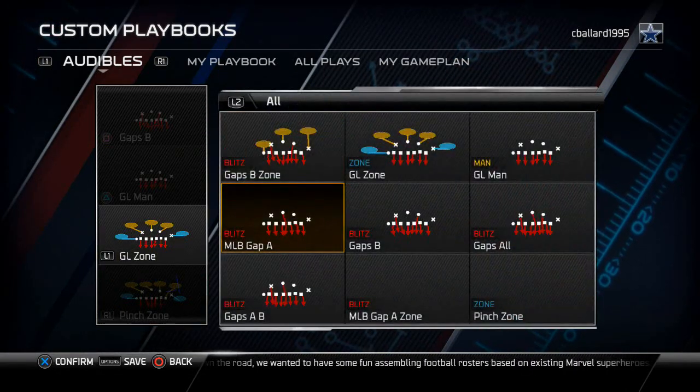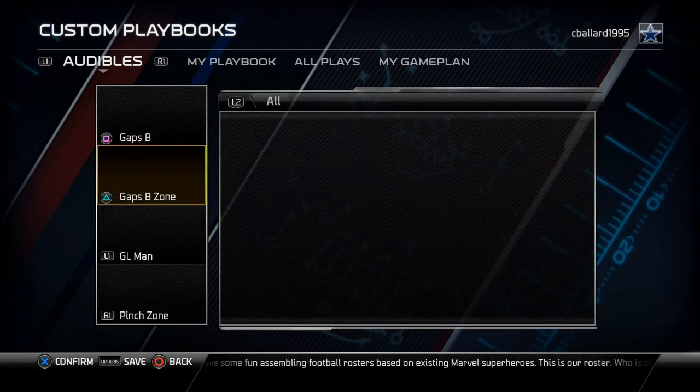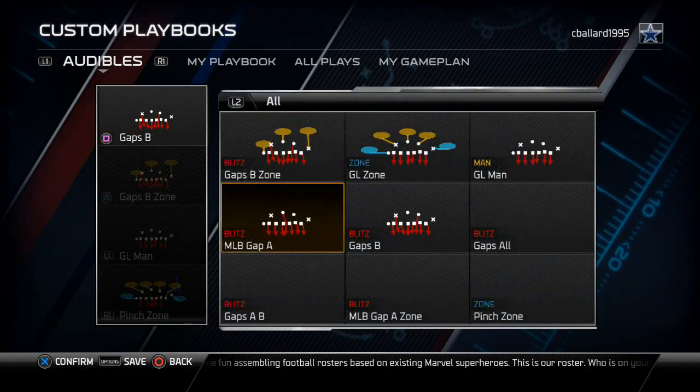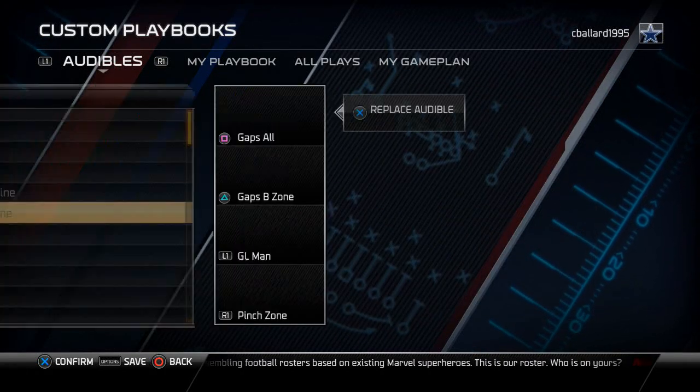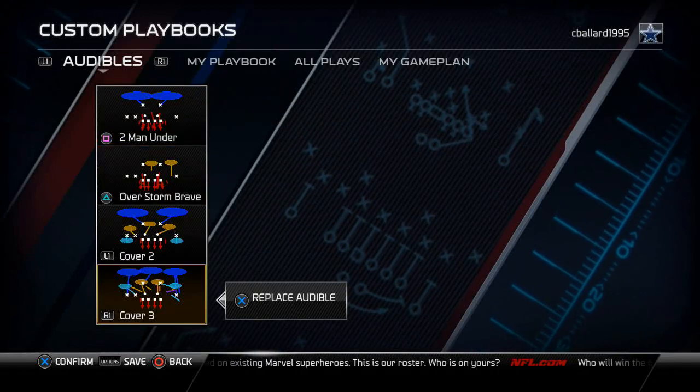For the Goal Line 6-4-1, I like to put in the Pitch Zone, the man play Geo Man to combo it, and then the Zone Blitz and Man Blitz to complement all of those.